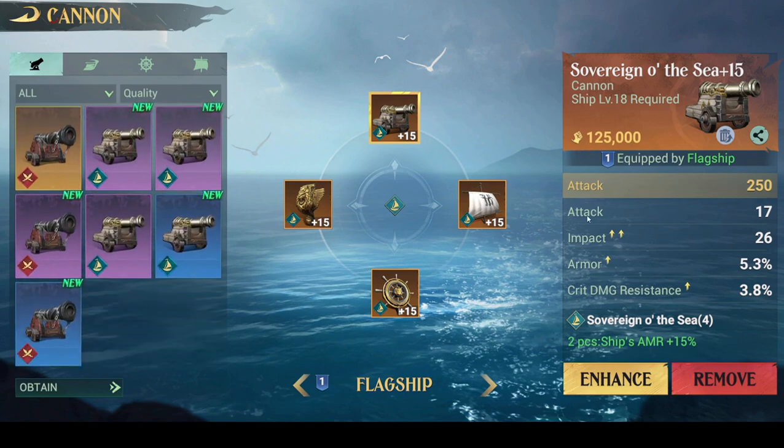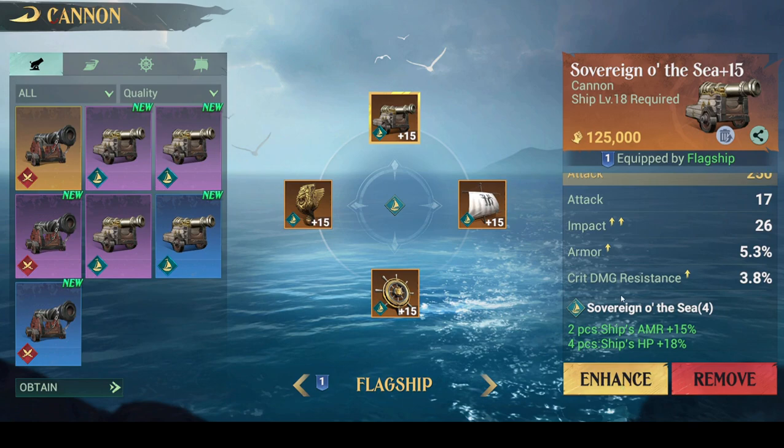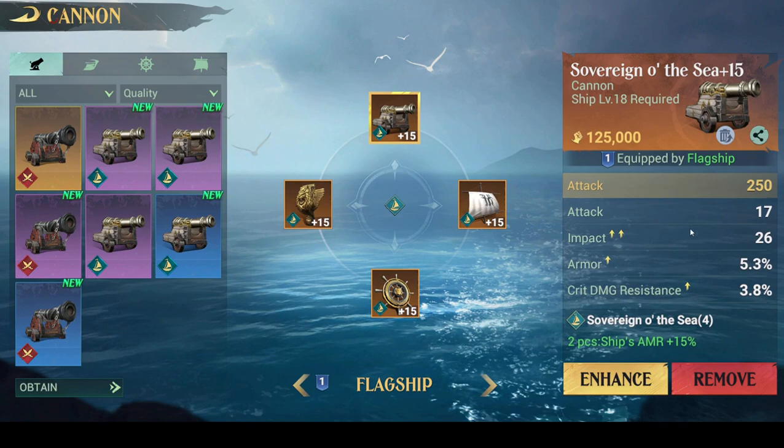I believe with legendary equipment — the yellow equipment — they start off with four substats, and after enhancing them you unlock a fifth substat. Correct me if I'm wrong about that. Besides that, ideally what you want to do is, depending on which set the equipment piece is on, roll stats that synergize with the bonus they give.